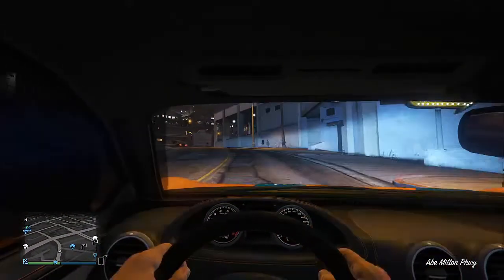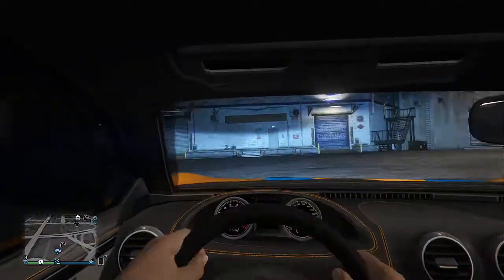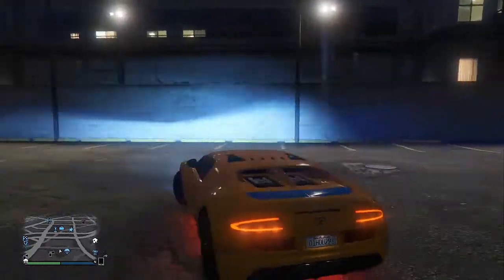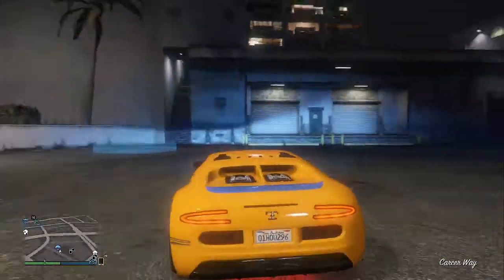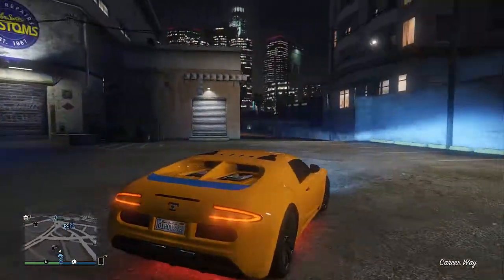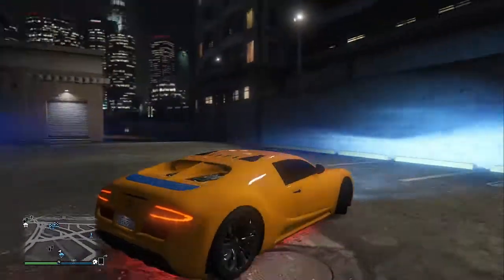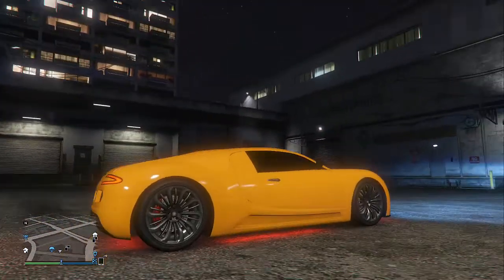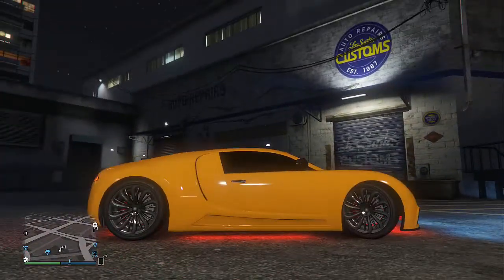Driving looks a lot nicer in first person - it is pretty awesome. But that's what I mean about third person - just look at the car, it looks so nice. That's the downside of first person - you can't really see the full potential of the graphics. The car has a metallic paint job that looks so nice, and you can see the neon underneath as well. If you want neon you go to Payne Spray, go into the lights, and you can buy it through there.